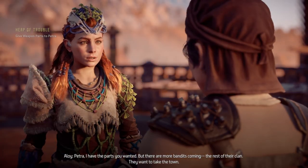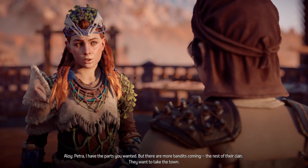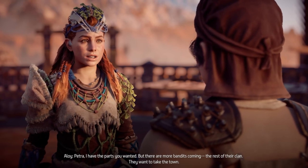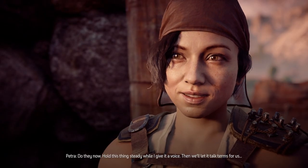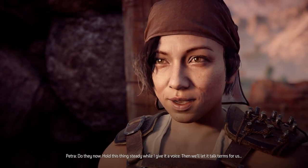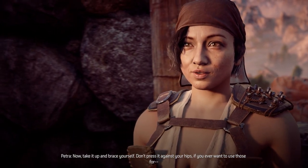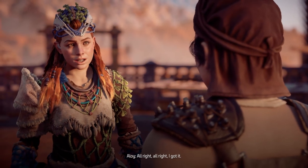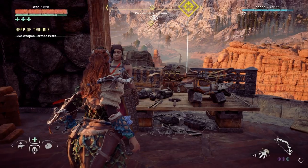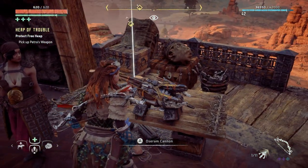Aloy: 'Petra, I have the parts you wanted — but there are more bandits coming. The rest of their clan — they want to take the town.' Petra: 'Do they now. Hold this thing steady while I give it a voice, then we'll let it talk terms for us. Take it up — brace yourself, don't press it against your hips if you ever want to use those.' Aloy: 'All right, all right, I got it.' Okay, pick up Petra's weapon.